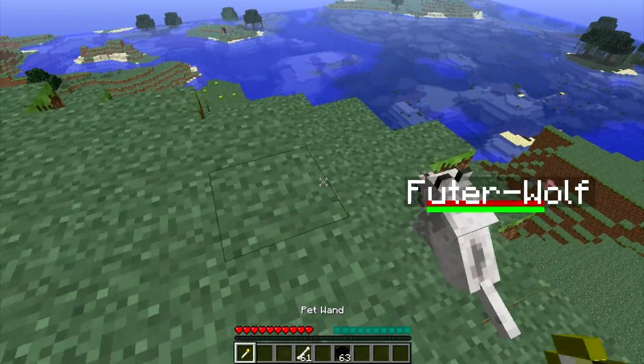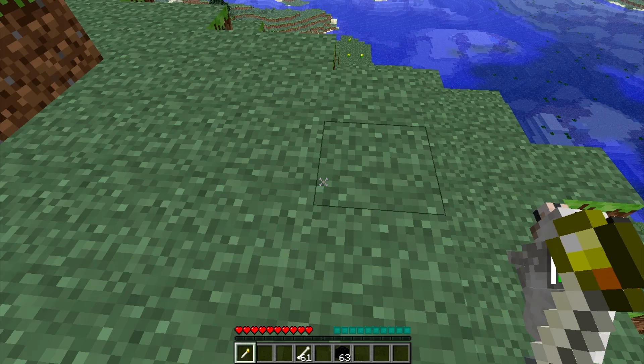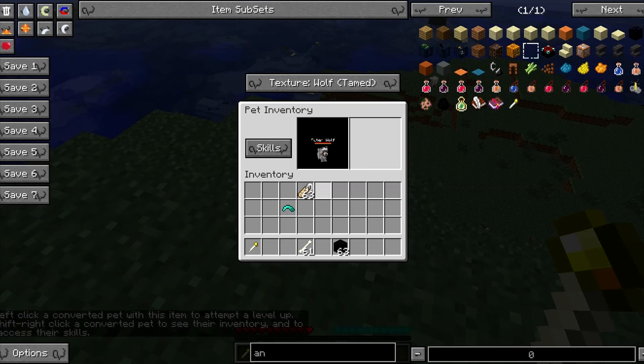If I right-click the ground, it will show all the different pets I own. There's the dog, the other dog, and there's Future Wolf. And then if I right-click him, it does that again. And if I shift-right-click him, it will open this — the little pet inventory interface, whatever you want to call it.